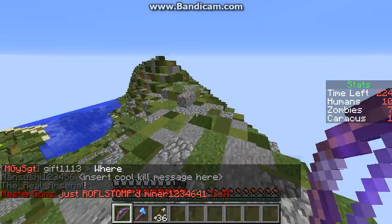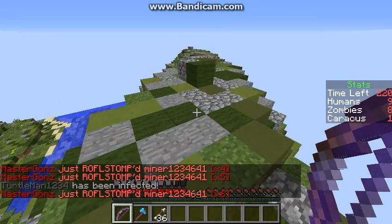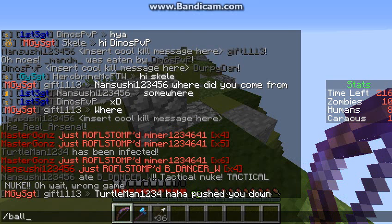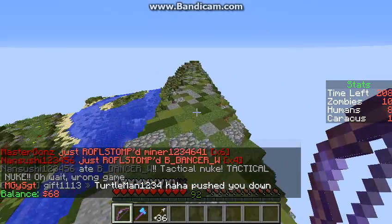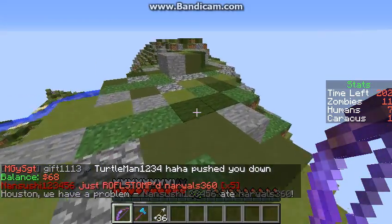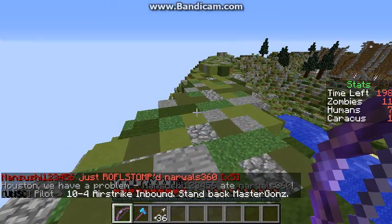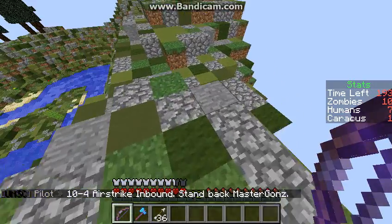If you're new to Craftcadia and you've never played this before, to go to the shop just type /shop. To check how much money you have, type /bal. I have six to eight dollars right now. When you get past a four killstreak, you get care packages whether you're a zombie or a human, but there are different care packages for humans and zombies — you don't get the same ones.